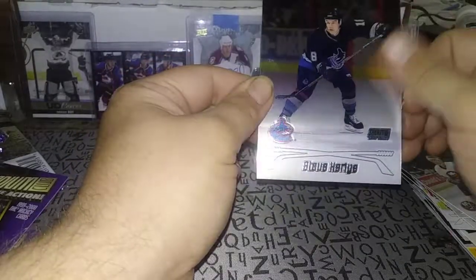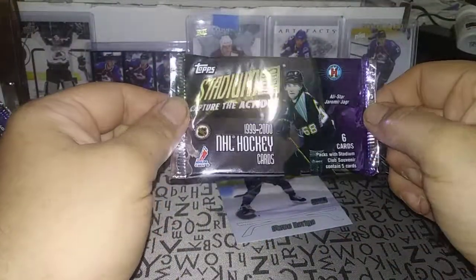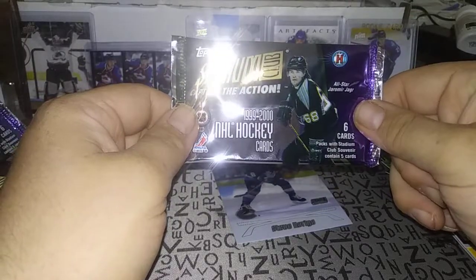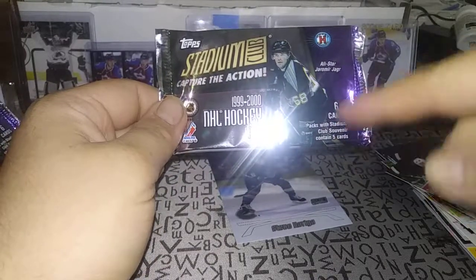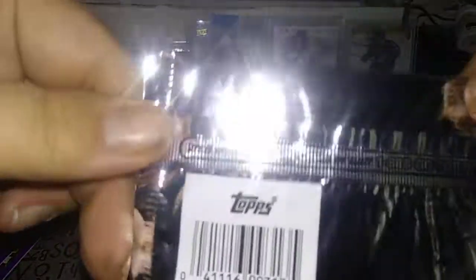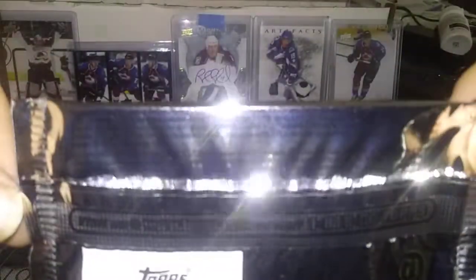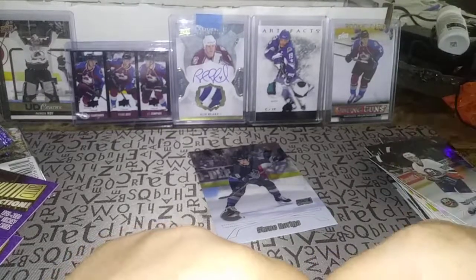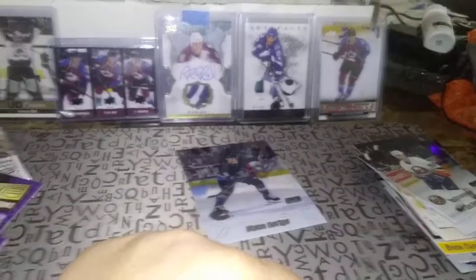Right here — Topps Stadium Club Chrome. Gotta be careful with fingerprints on those though. Okay everyone, that's it for that break. Stadium Club 1999-2000 with Jaromir Jagr on the front. The packs actually contain five cards each, not six. Packs of Stadium Club souvenir contain five cards — that makes sense. Here are the odds if you want to see them. Okay everyone, that's it for this video. Hope you all enjoyed that little throwback to the past. Take care everyone, have a great weekend and I will talk to you all again soon. Bye!